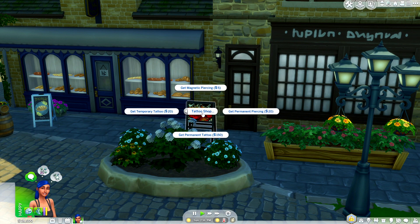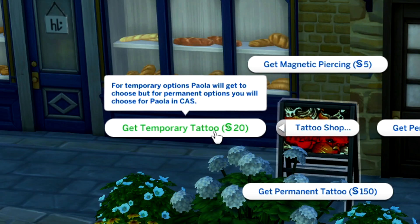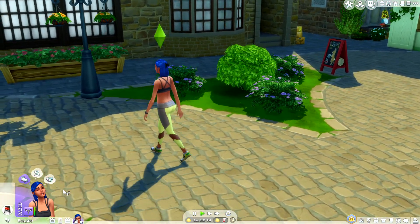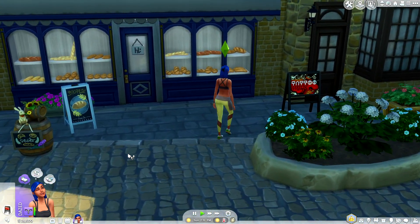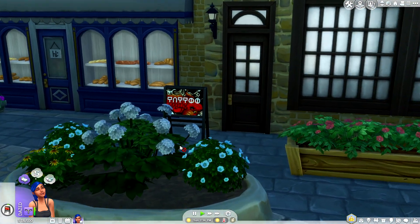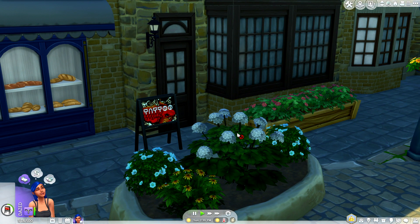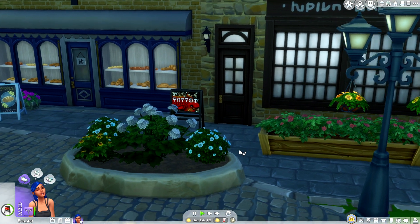We're going to have our Sim Paola come over and check out the tattoo shop. For the rabbit hole variation, we're going to do something temporary, and then when we go to the actual parlor we'll do something more permanent. For temporary options, Paola will get to choose, but for permanent options you will get to choose in Create-a-Sim. The temporary tattoo is 20 Simoleons. Right now Paola is feeling a little dazed. You can actually hear the slight buzz of the tattoo gun, which is a little intriguing because it's temporary — so why would you need a tattoo gun?